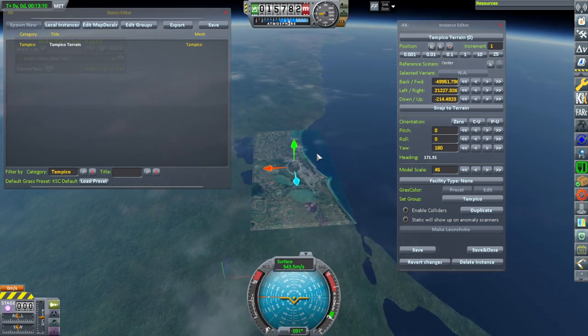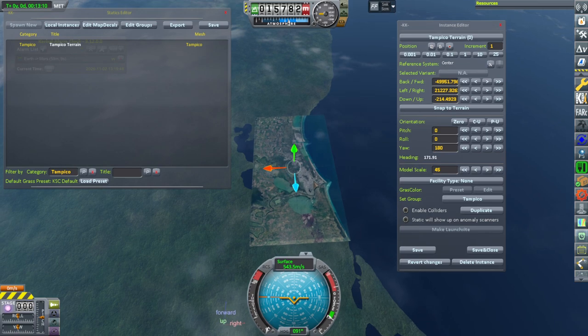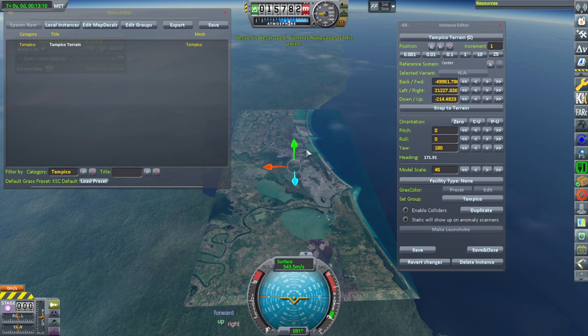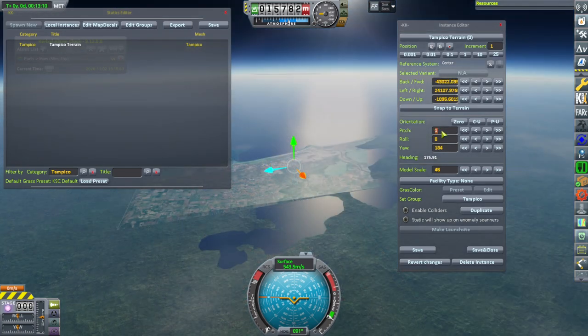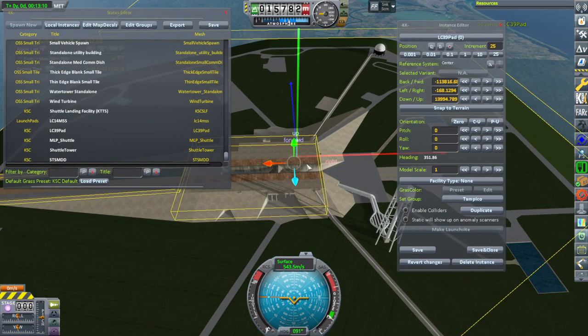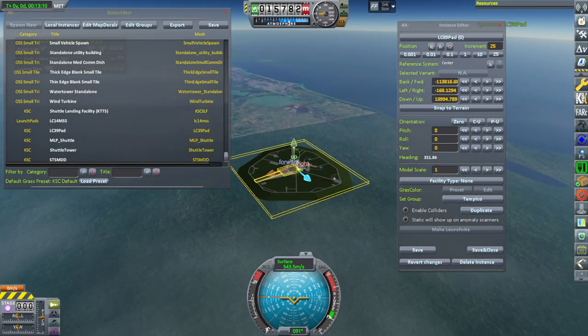I move it into the right location. You can see it's matching the coastline right there, and you can see the sort of bays — I guess they're sort of lakes. That's about the right place. Then we make sure the pitch and roll fit properly, and then I place the launch site.